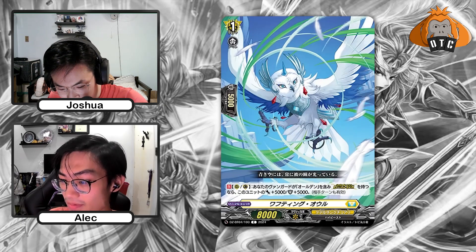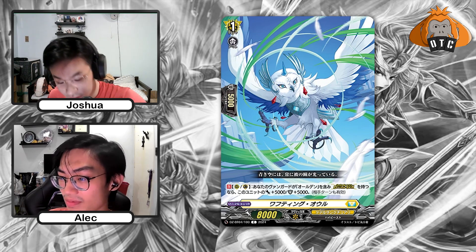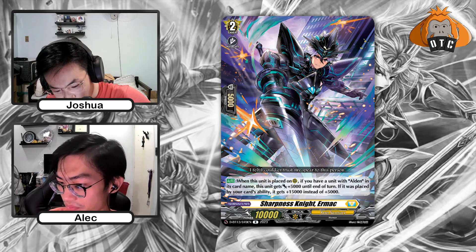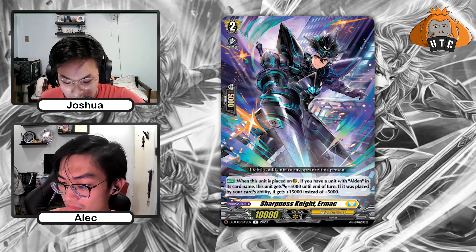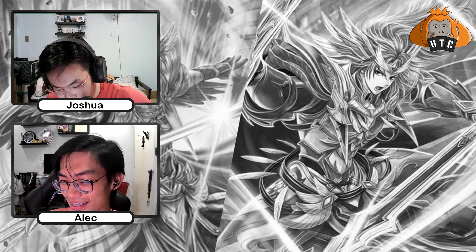The last card is Wafting Owl. If you have a Vanguard with Alden in the card name and Divine Skill, it gets plus 5,000 power and shield. On place on rearguard, if you have a unit with Alden in the card name, this unit gets plus 5. But if it was placed by a card's ability, plus 15, so 25k on your second attack. Both this and Gelment can be bricks, so if you have space maybe run one or two — you'll have to play around this mechanic.